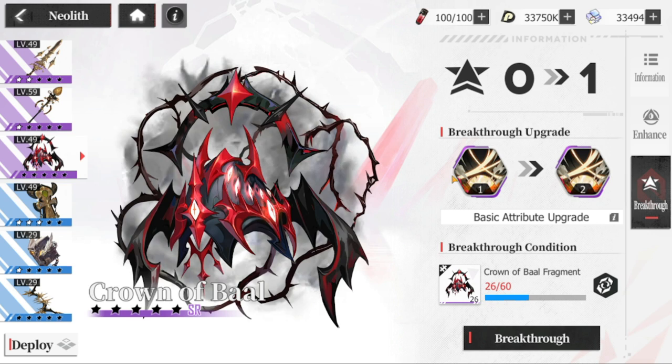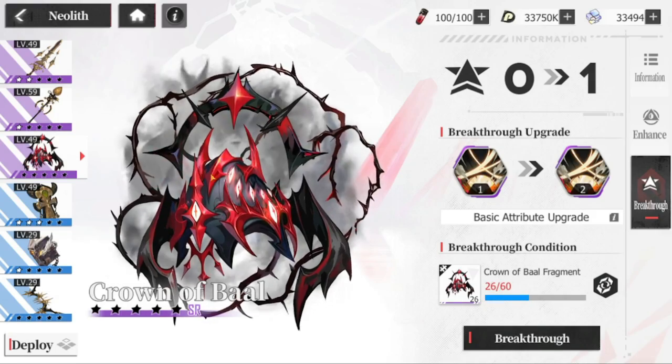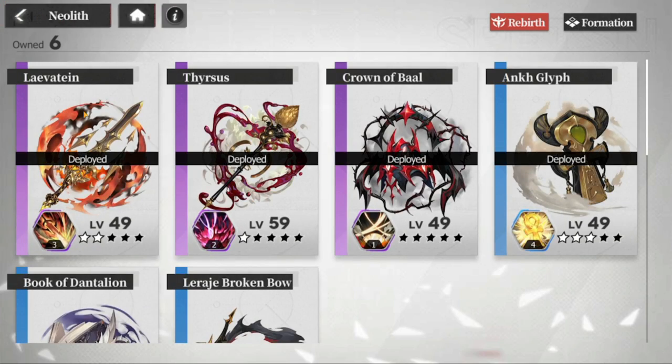The last SR is the Crown of Baal. It deals 216 artifact damage to one random row — front or back — with a 40% chance to inflict armor break on each target for two rounds. This one has the biggest damage of the three SRs I'm using.